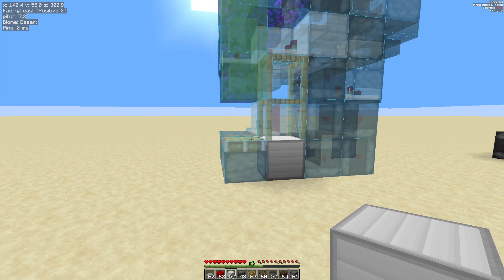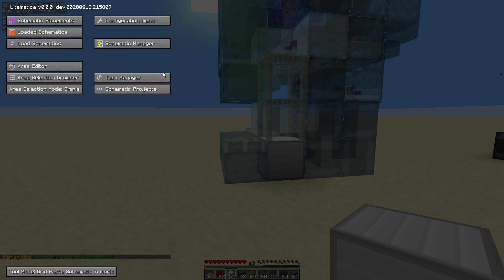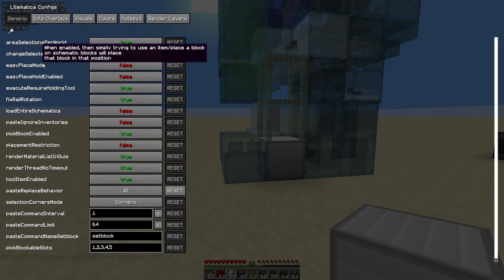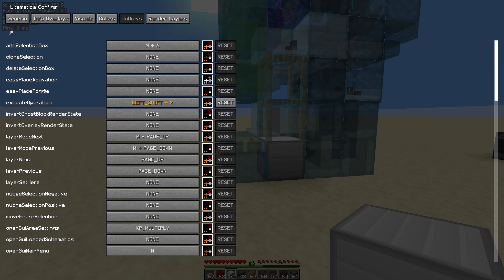Lightmatica has something called an easy place mode. Hit the M key to open up your Lightmatica menu. Go into the configuration menu, then head into generic, and there we have easy place mode. You can enable it and disable it from the menu. If you're not building in Lightmatica, you do need to disable it. Let's have a quick look at hotkeys — there we have the easy place toggle.